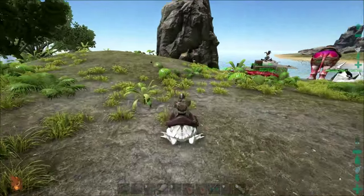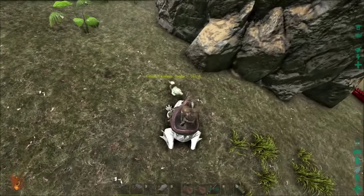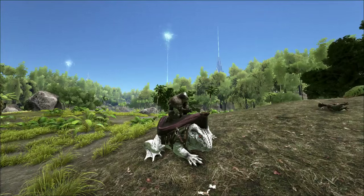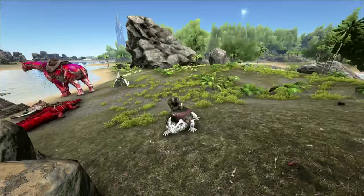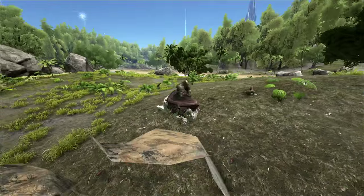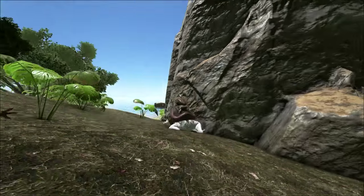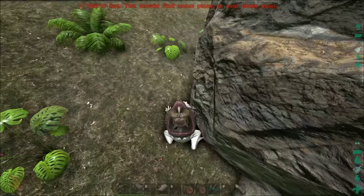Let's try some attacks out on this dodo. Right click... I think it's an AOE attack, I'm not too sure. Like the tongue comes out and it will swipe side to side. And a normal attack - whoa, okay, that's got some range. Alright, that's nice.